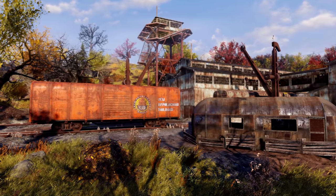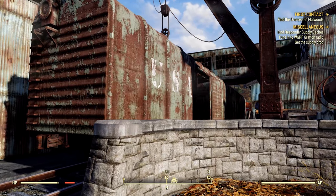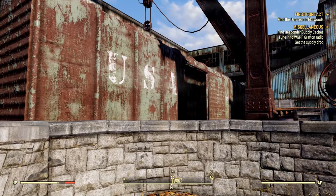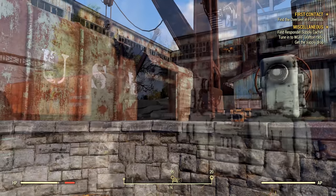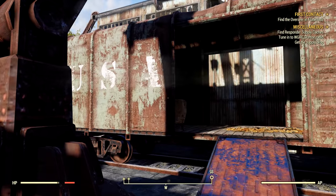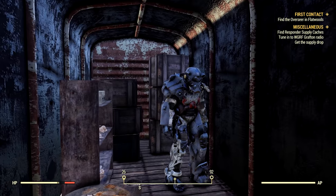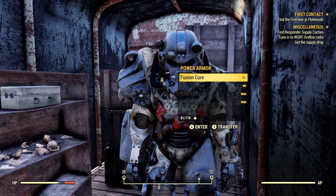Once we get to the Morgantown Trainyard, we'll notice a few red train carriages, but parked right next to the building is a rusty grey looking carriage with USA written on the side. When you find it, walk up onto the concrete platform and make your way up the ramp inside the carriage itself, where we will find the power armor.